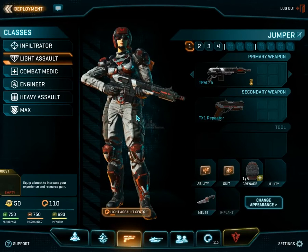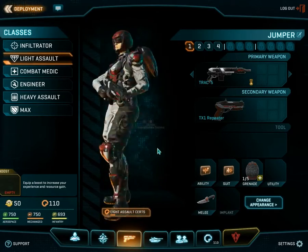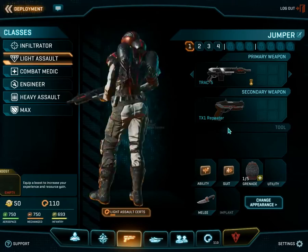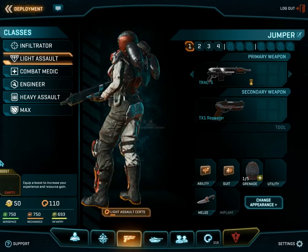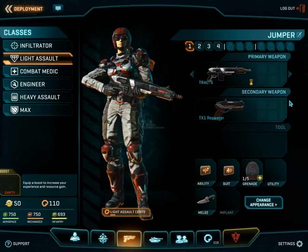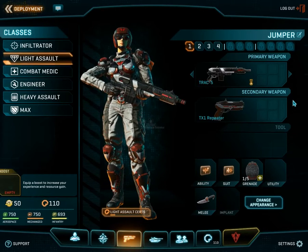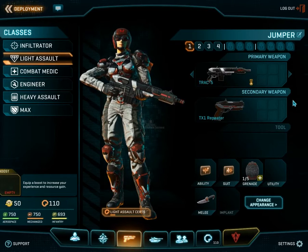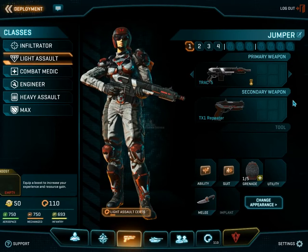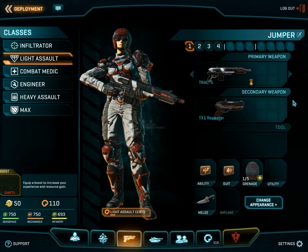Now you have the light assault. The light assault trooper is the only class that has a jetpack, and essentially they sacrifice armor for maneuverability. This jetpack allows these troops to, say, when you're attacking a base, jetpack up onto the roof of an enemy's structure, go in through the back door, and burn down enemies from behind while they are distracted by your comrades at the front of the building — just as a brief example of what the light assault trooper is capable of.